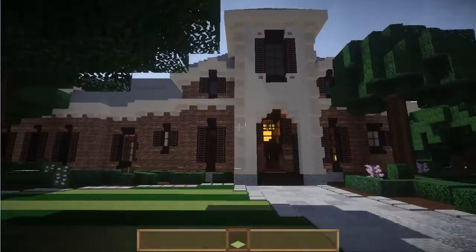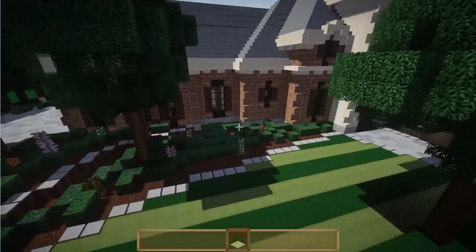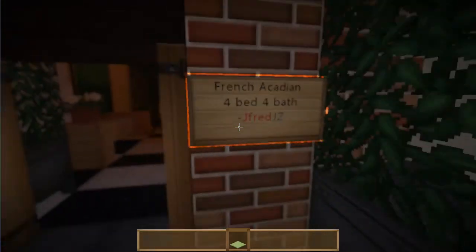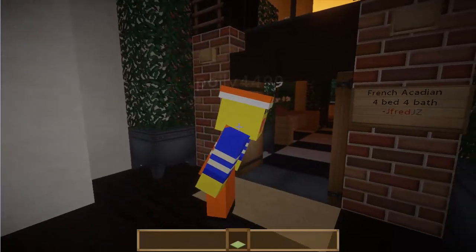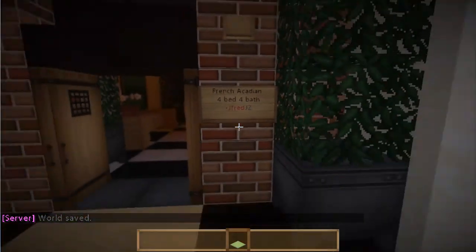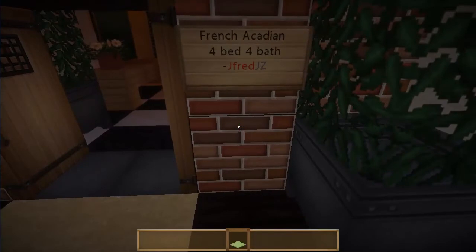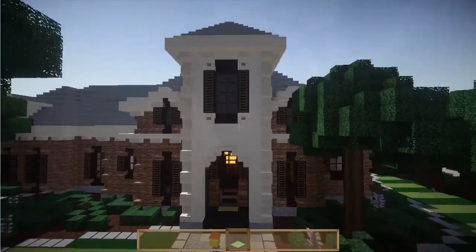This is a pretty special style here on the server — it's the French Acadian house. These houses are only in one place on the entire server, there's like ten houses of this style. The Acadians were a French colony in the 17th or 18th century, staying in the eastern part of Canada, so this Acadian style is quite unique to that part of the world.